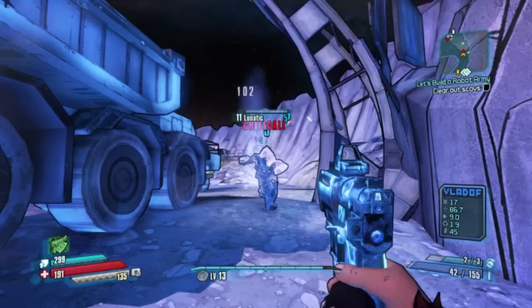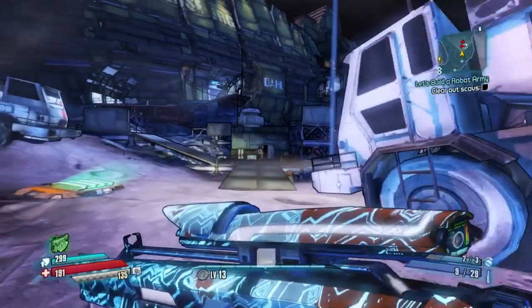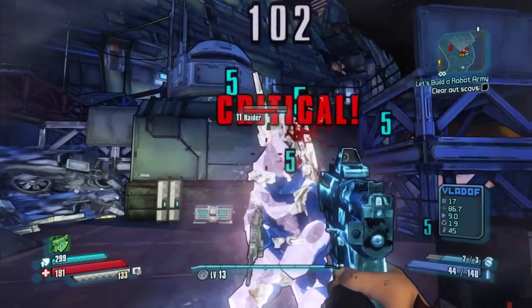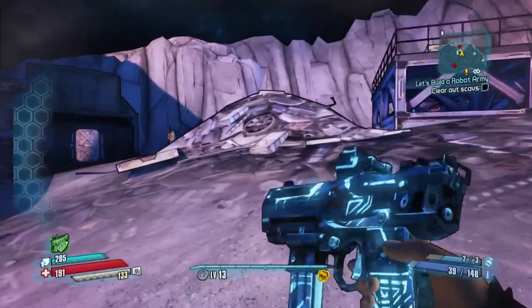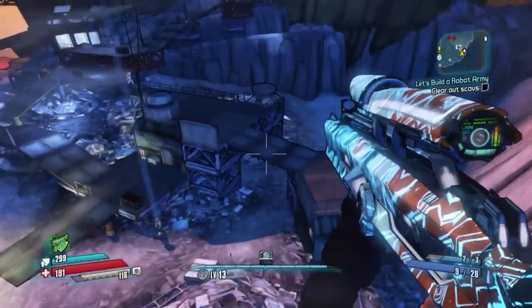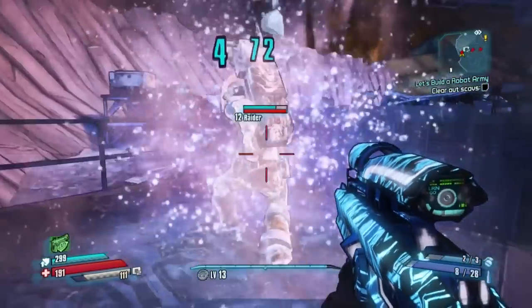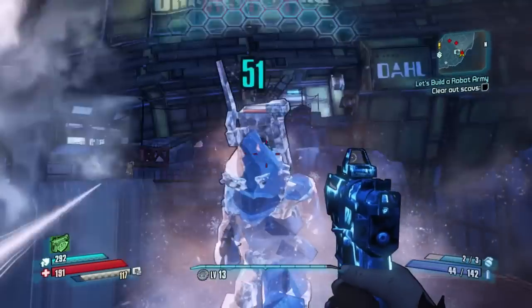This will pretty much cover all the different aspects and buffs of the cryo element — just a quick guide for you all. To recap: 250% from melee, 110% from a critical with a cryo weapon, 200% for a critical with a non-cryo weapon, and 210% for using an explosive weapon. I hope you all enjoyed this video. If you found this guide helpful, be sure to hit that like button to help support me, and don't forget to subscribe for future Pre-Sequel content. Thank you all for watching — I'll catch you in the next one.